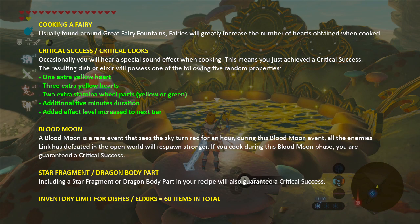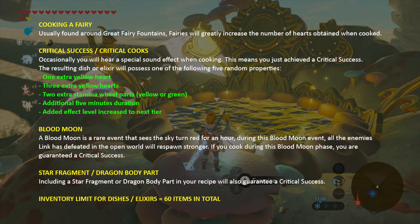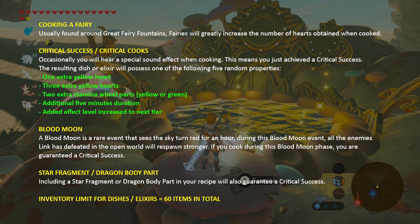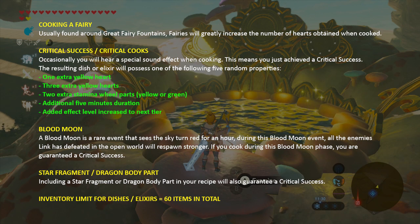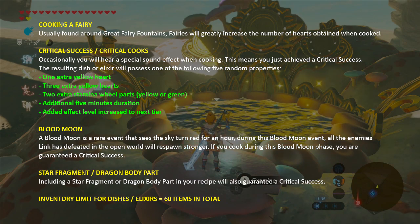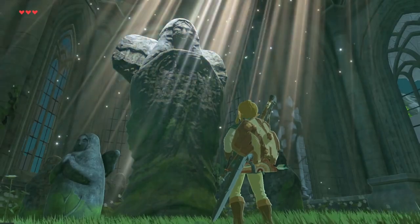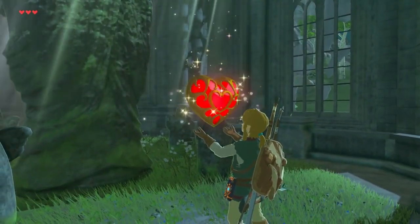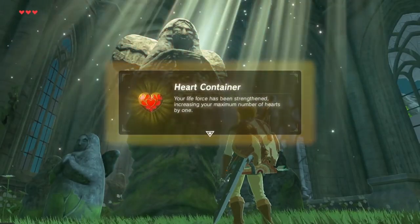You can also guarantee a critical success if you use a star fragment or dragon body part in a recipe. Finally, it's worth noting that you can hold up to 60 dishes and/or elixirs at any given time in your inventory. So make sure you have a good balance of basic heart dishes, status dishes, and elixirs ready for the trials and adventures that lie in wait. That's the end of the video — if you found it useful, please hit the like button and subscribe if you would like to see more videos from Gamer Grade. I'm Jay, hope to see you in the next one.